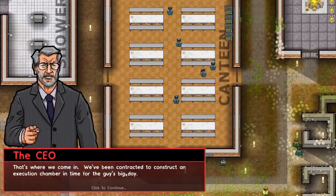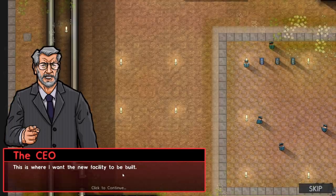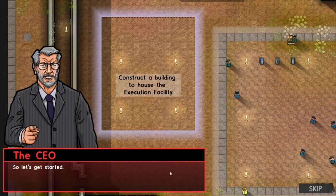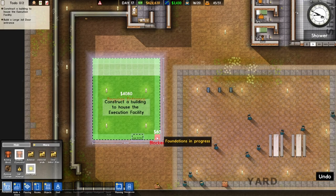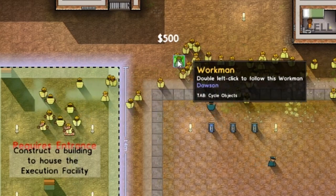We have to build an execution chamber. They sent him to this prison knowing full well that we couldn't execute him, and expected us to build one. He wants it just next to the courtyard so people can look on. We need an execution room and a holding cell. I'm adding a few new work people just to help out with the construction.